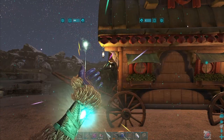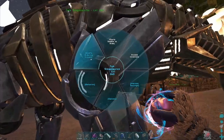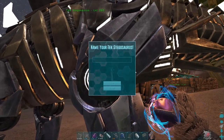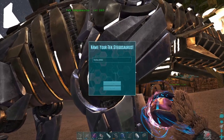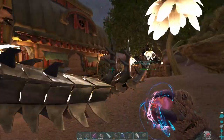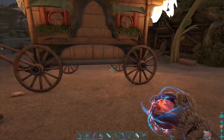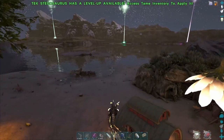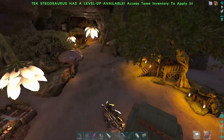Let's hitch it to the stego, just because I'm curious as to whether the stego needs a saddle or not. You shall be Stella, at least for now — I always name my first stego Stella. On our server, each of us put our own tags on our dinos as well, so we know who they belong to. Looks like we can hitch it. I can ride too — nice. So I don't need the saddle for the dino. I think you can use the saddle and it will give the dino some extra armor, which is a good thing, but you don't need it. Good to know.